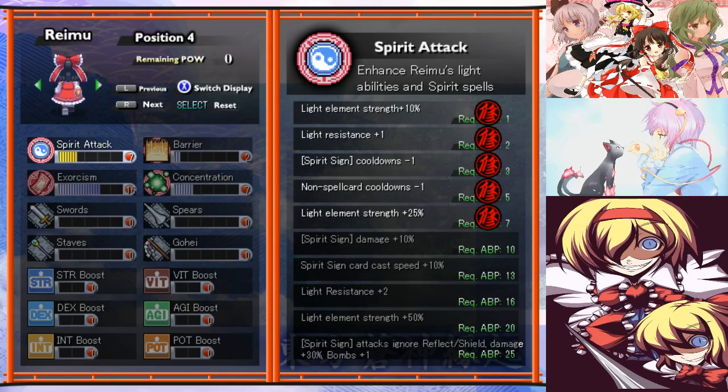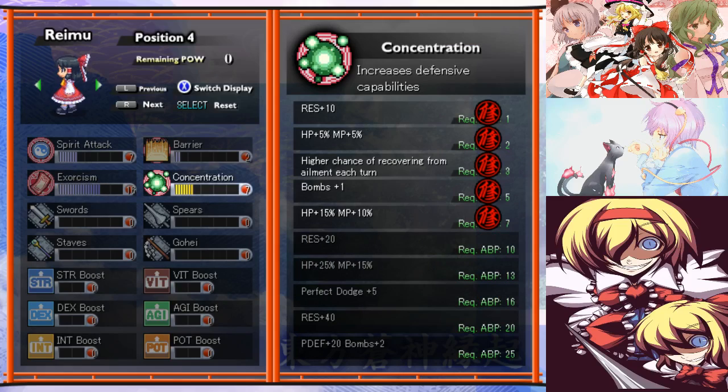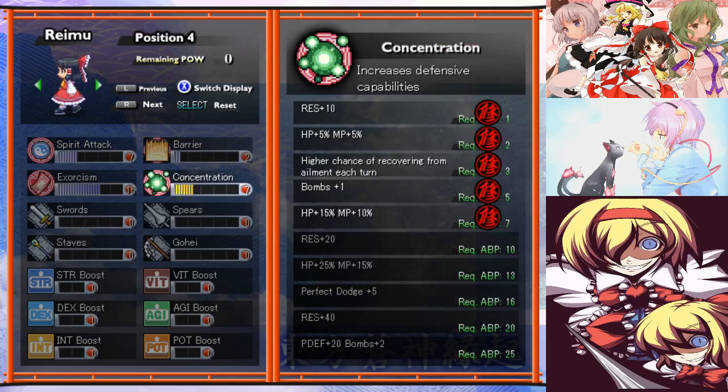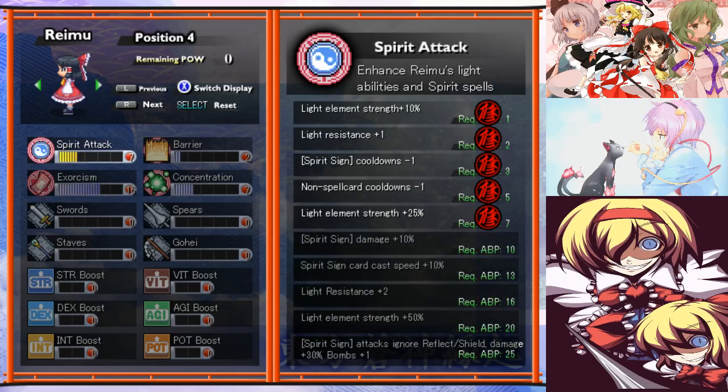Then Reimu — a bit of a mismatch of stuff. She doesn't have enough points to get to exorcism level here for more magic attack. She's one point short of getting Spirit Sign damage up, which is actually a bit of a shame. I would really quite like that, but I don't want to give up the 10% MP or the MP cost reduction. Unfortunately I can't get Spirit Sign damage here, but that's okay.